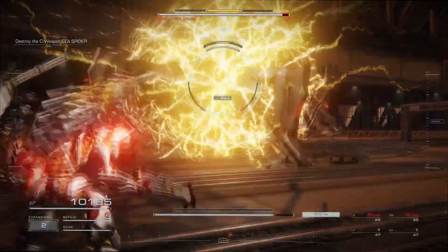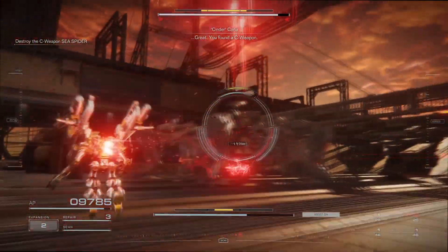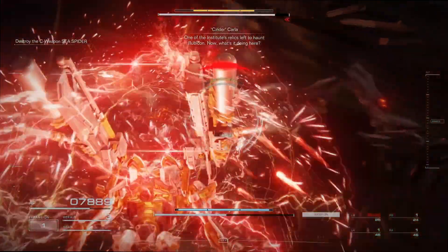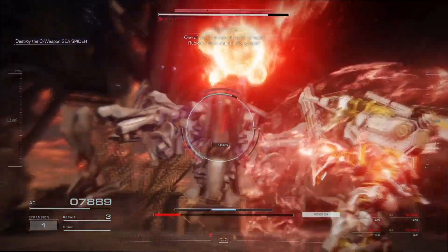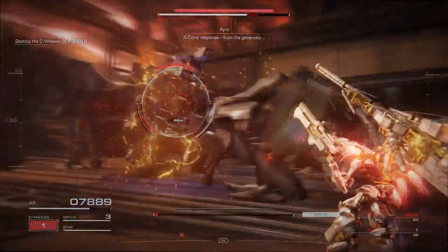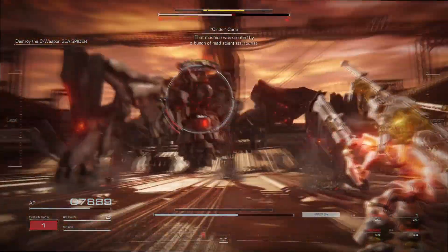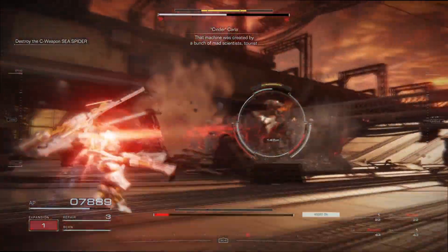The loadout that Rhett's using here is really good for close range, so he decides to stick as close as possible to the Sea Spider whilst rotating around it. He does take a couple of hits, but for the most part he is able to dodge most of the Sea Spider's attacks or block them with his expansion. Depending on the weapons you have, you may want to stick a little bit farther away from the Sea Spider, but that is up to you.